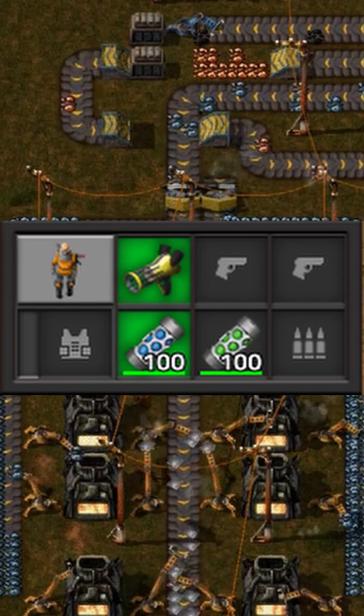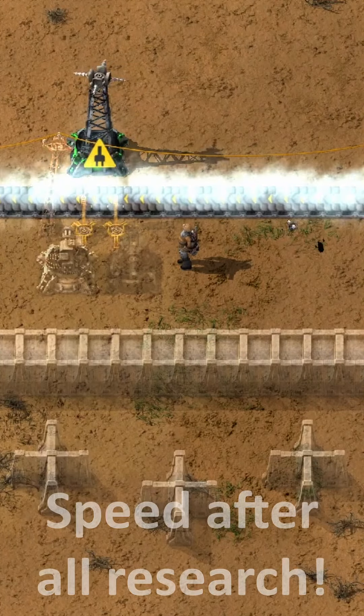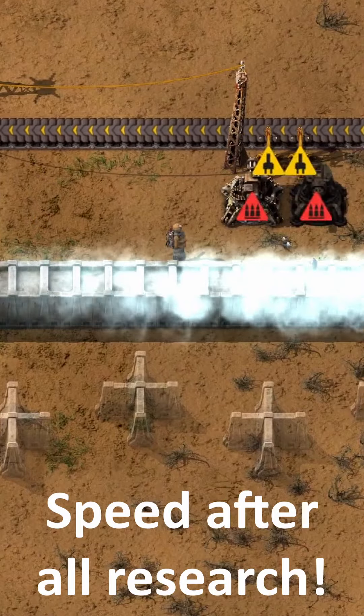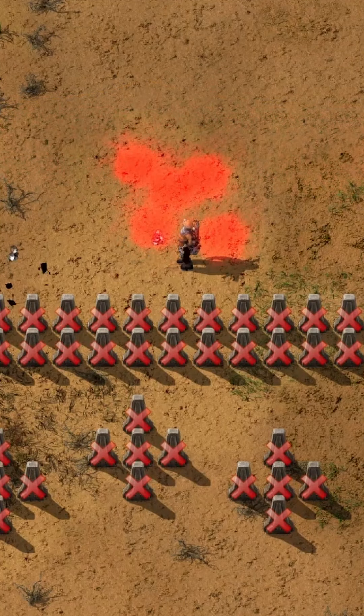Then you'll need to create nanobot construction bots capsules, which serve as ammunition for the nano emitter. Once you have the capsules, you can use them to build blueprints. You can also destroy previously built buildings.